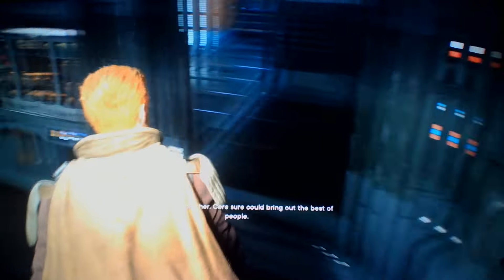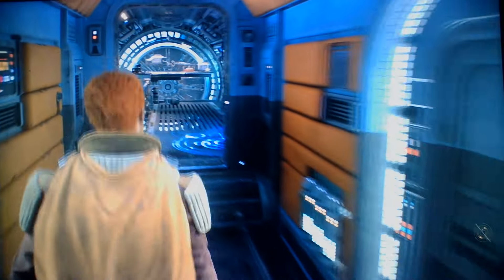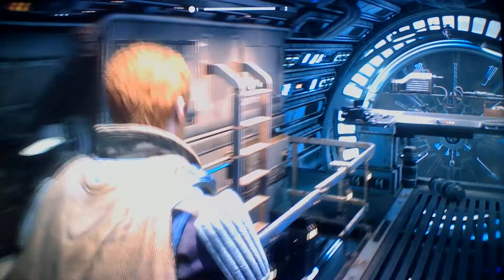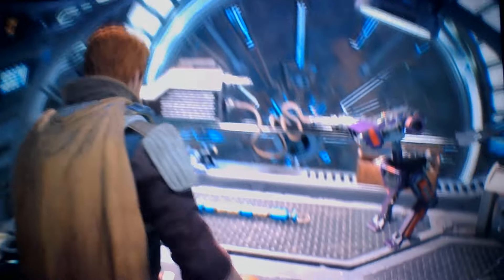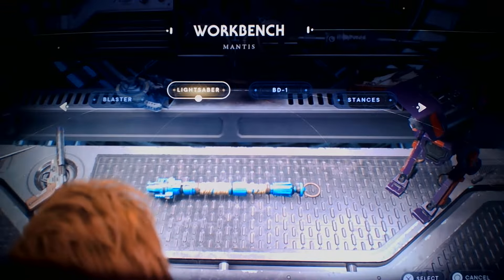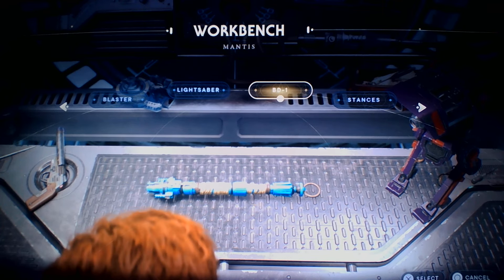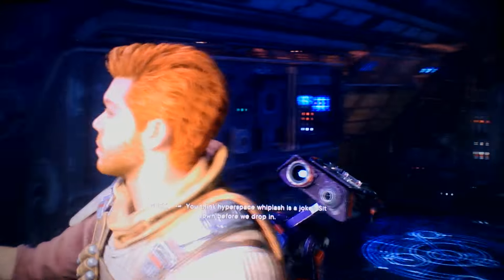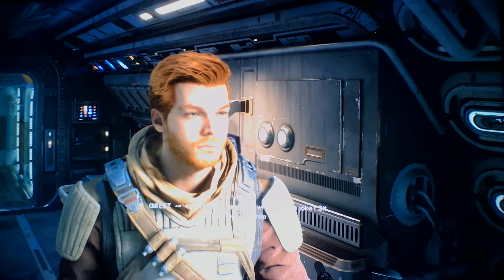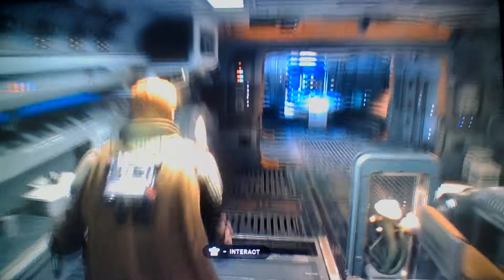There's little stuff you found, and these workbenches where you can change up everything - your lightsaber, your gun, BD-1. I have him as purple and red there it looks like. But you get different pieces for your lightsaber and stuff. It obviously looks exactly like the guy who plays him - what's his name, is it Dominic Monaghan or something? I forget his name.